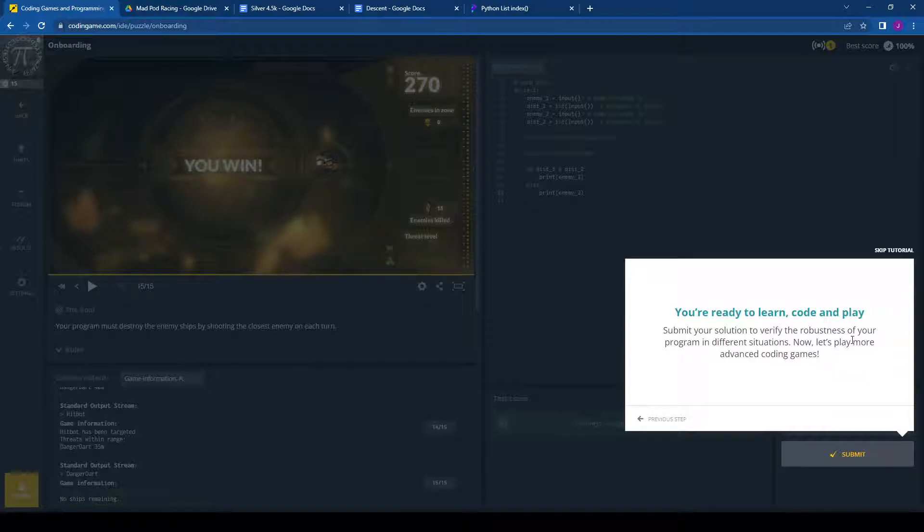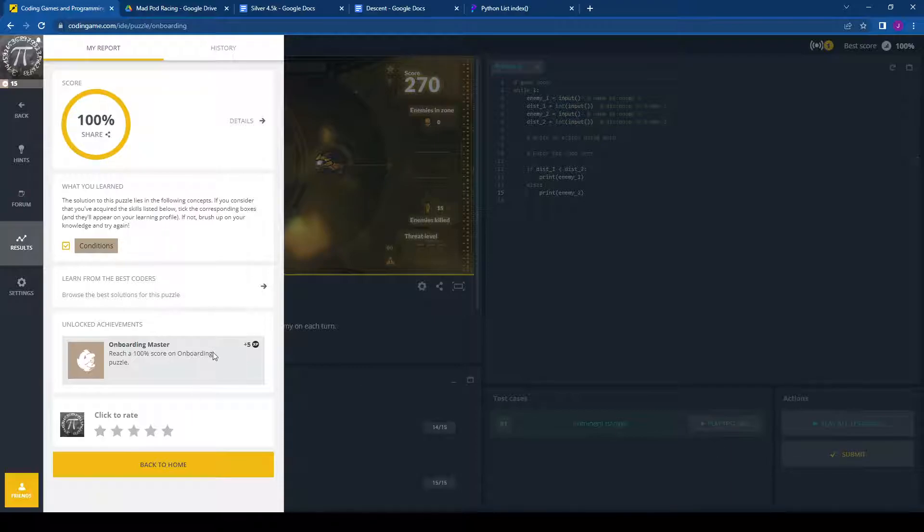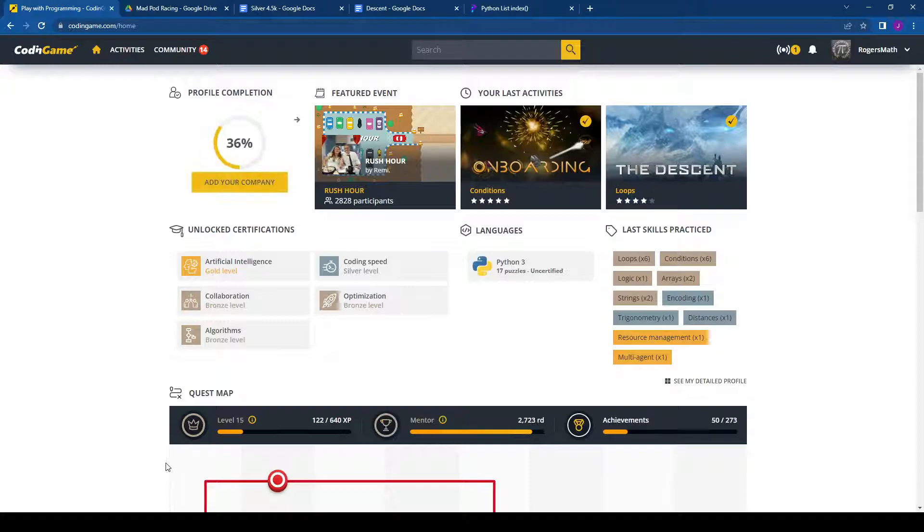Submit your solution to verify the robustness of your program in different situations. Now let's play more advanced coding games. We submit, it gives us our completion, and we're going to go back to home. That was the onboarding challenge.